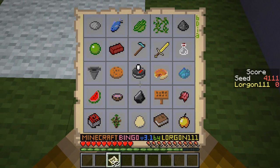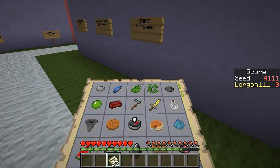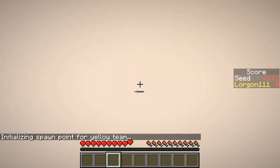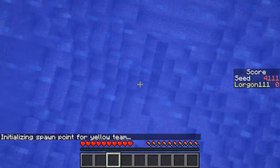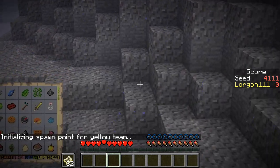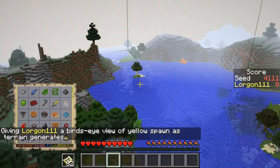It is time for more Minecraft Bingo. I'm on my own once again, looking at seed 4111. Should be my lucky number, right? And it actually looks like a pretty decent card for the 25-minute challenge, going for as many of these items as possible. We might need two eggs if we can find pumpkins, so going near some chickens could be a winning strategy.